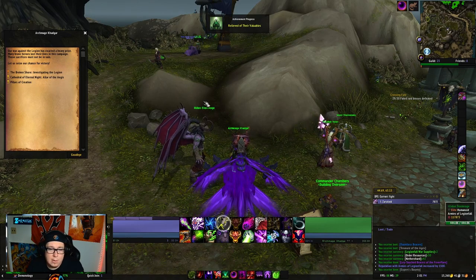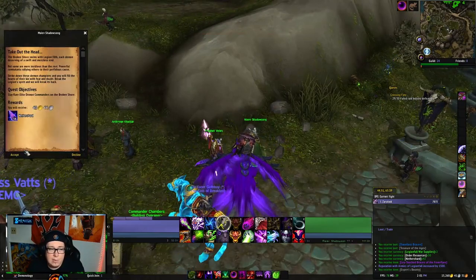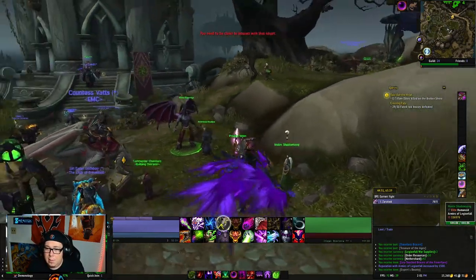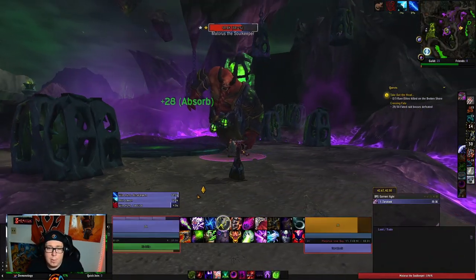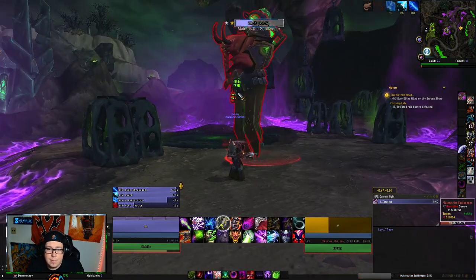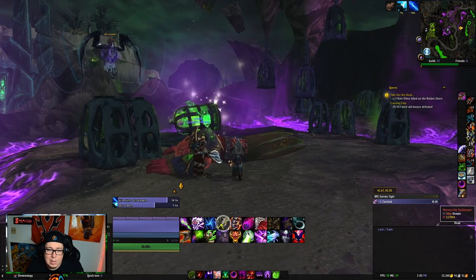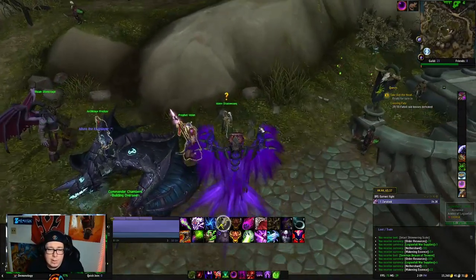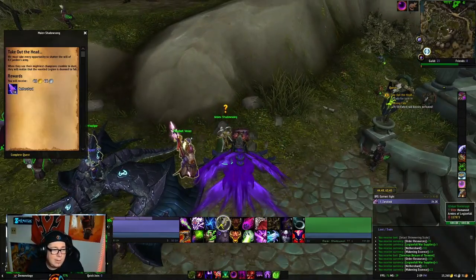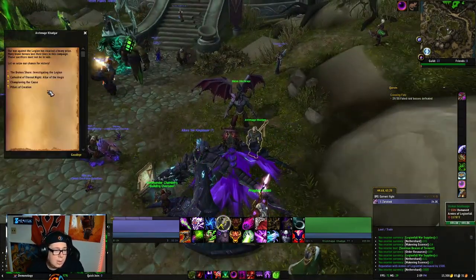Then go to Maeve and pick up Take Out the Head — you need to find and kill three rare elites. The HandyNotes addon for Legion will tell you when they're up; if one isn't there, wait a minute for it to respawn. Once all three elites are killed, come back to Maeve and turn in that quest.